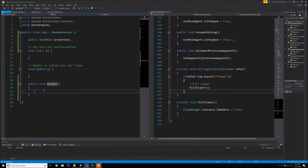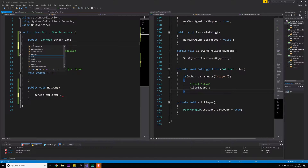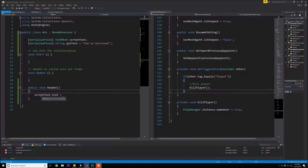We need screenText.text to equal some string. Let's save that up as a serialized field — we'll do the same for a string called winText, and set its default value to 'You've Survived.' Then we set screenText.text equal to winText. That should be all we need for that method.